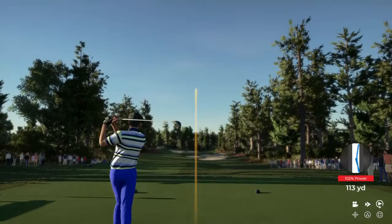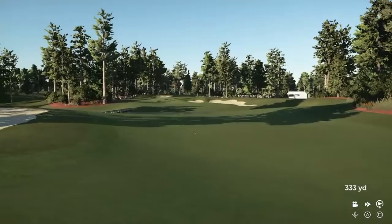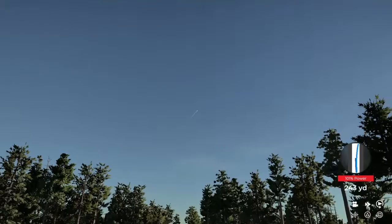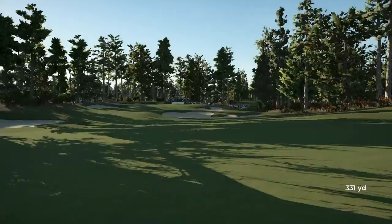The most important thing after you scope out the fairway is on the right-hand side that circle with the white bar. You don't have to be perfectly straight — I don't even know if you can get it completely straight — but you have to stay within the white lines. To do that, you literally just pull back on the right analog stick as straight as possible.